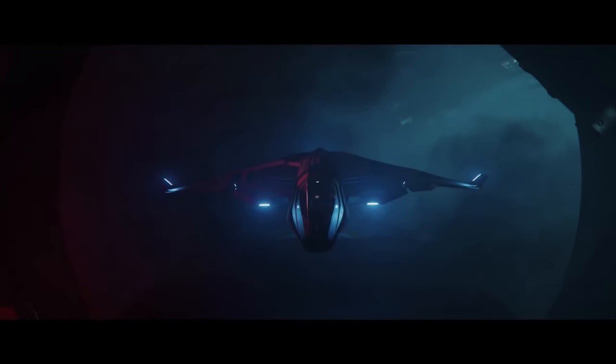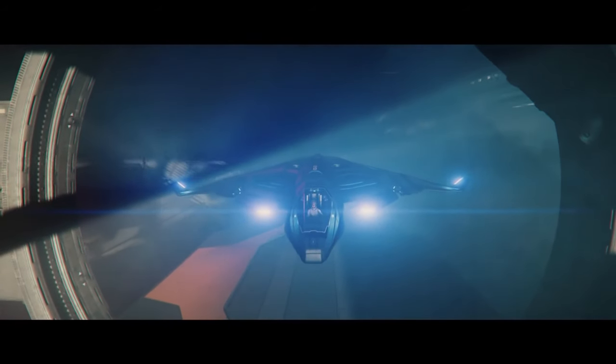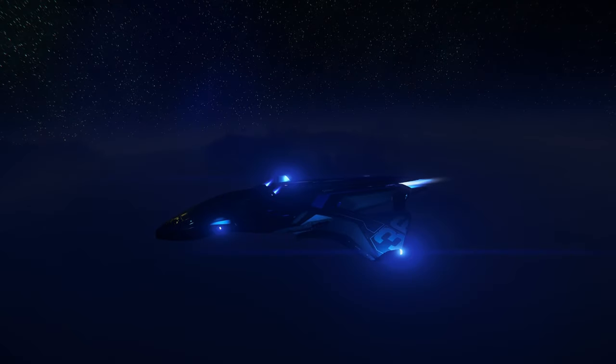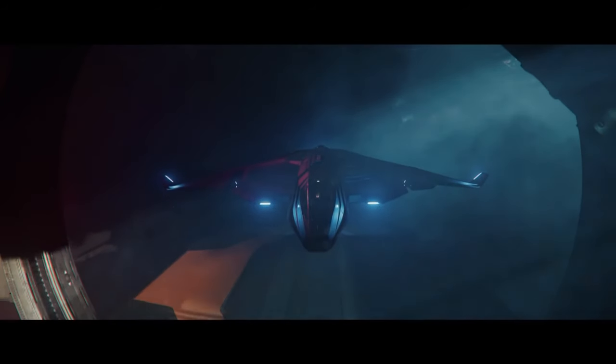In Star Citizen lore, the Raven exists as a variant of Aegis Dynamics' space superiority fighter, the Saber. The original Saber variant is known for its light footprint, impressive weapons loadout, and ability to rapidly respond to a battlefield and exert air superiority. The Raven variant is special in that, in addition to its weapons and stealth bonuses, it can also utilize two EMPs stored in its missile racks to disable enemy ships.